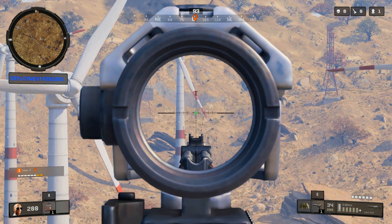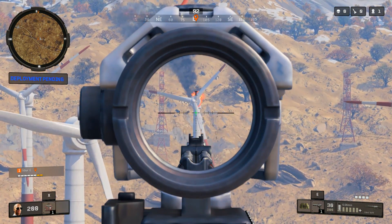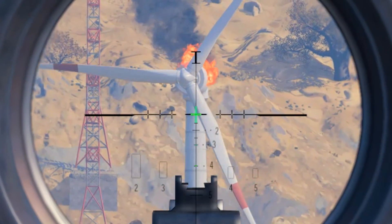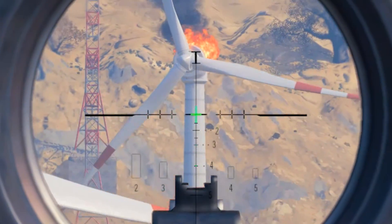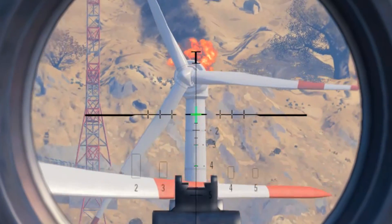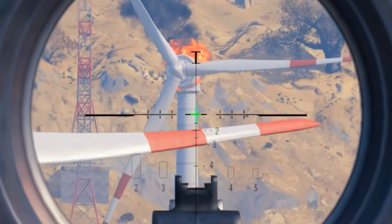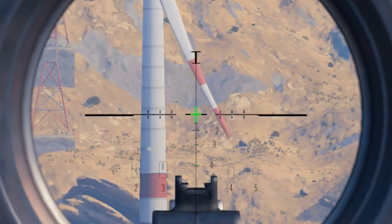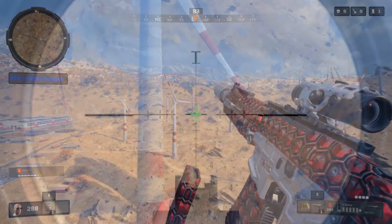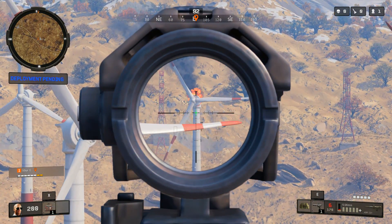One extra tidbit: for the SWAT, and only the SWAT as far as I can tell, equipping the suppressor seems to completely remove your tracers. Every other suppressed gun I could see the tracers just fine. With the SWAT you can't see the bullets fly through the air, making you even stealthier. They recently nerfed the damage and idle sway of the SWAT in Blackout and added a bit of recoil, but it still maintains the 7.62 ballistics and has this unique property with the suppressor, which can make it pretty hard for teams to identify where you're shooting from — since tracers really stand out in this game. So the suppressed SWAT — give it a go.